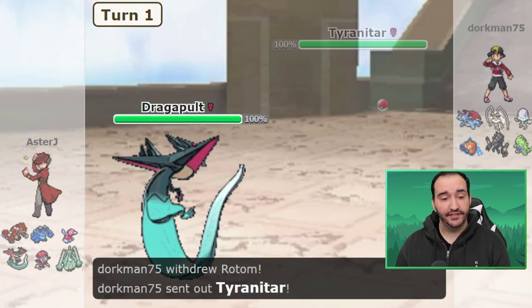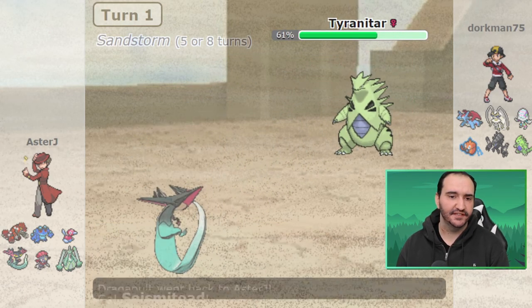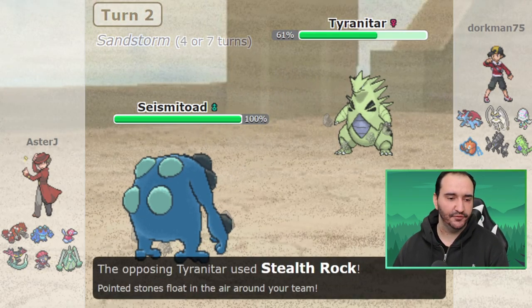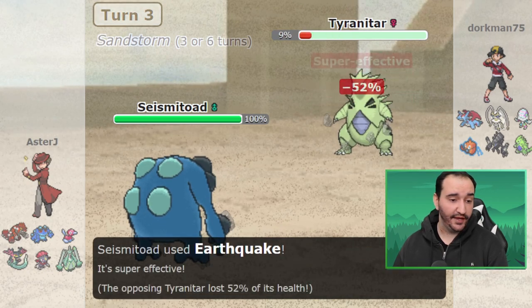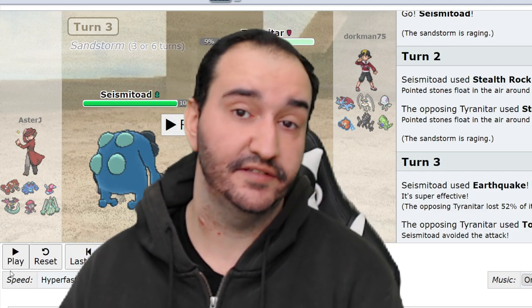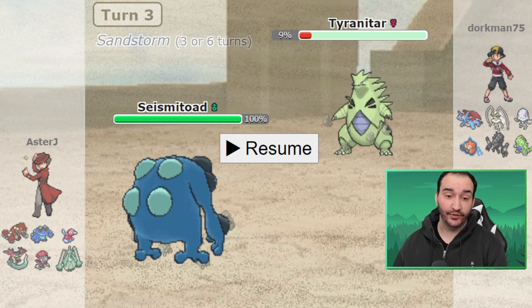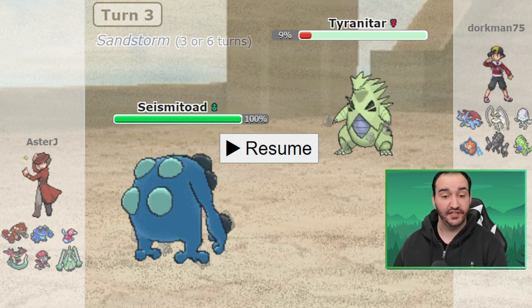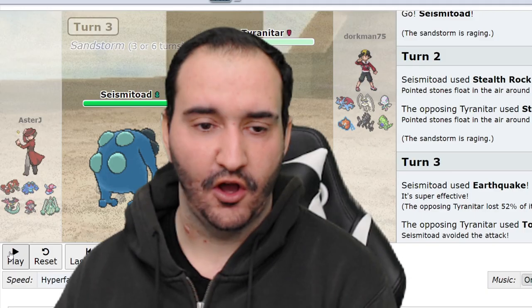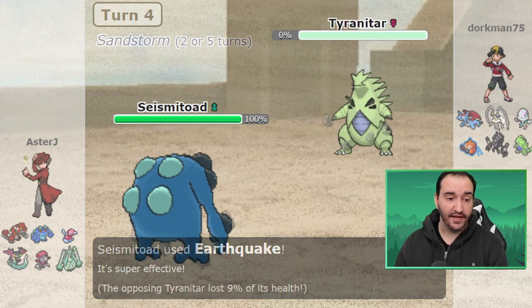I decide to lead off with Dragapult against the Rotom. T-Tar comes out on my U-Turn and I do quite a hefty amount of damage - 39% to this T-Tar, so I see it's not physically defensive. I bring out Seismitoad and get up Stealth Rocks as Dork does the same. I go for an Earthquake to weaken the T-Tar, and Toxic misses me - which is really big. My Seismitoad is not going to be Toxic'd for the whole game. T-Tar dies to Rocks, and his only hazard removal is Rotom, Pheromosa, and Salamence. I knock out the T-Tar with the following Earthquake and we're already up 6-5.